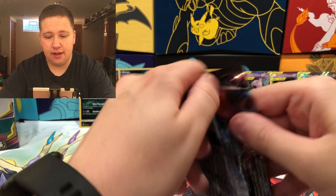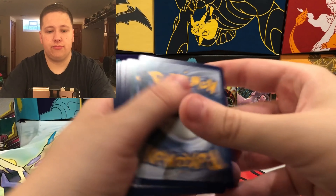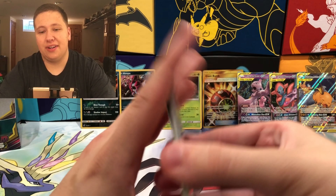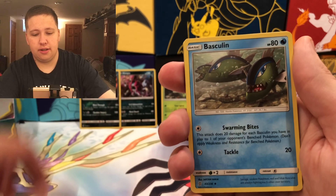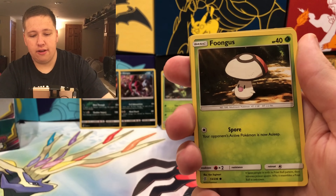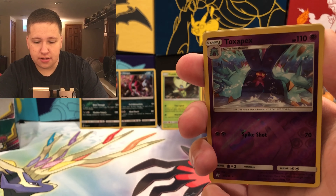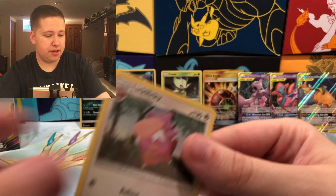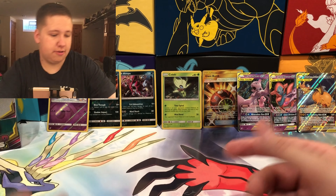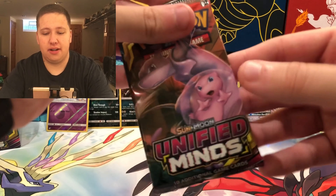Pack twenty-one. Already happy with this box from the pretty cool Secret Rare, the Mew and Mewtwo, and the Alolan Raichu Alt Art. Basculin, Snover, Dratini, Foongus, Honedge — we have something good, ladies and gentlemen! A Toxapex Reverse Rare, and then a Lickylicky Regular Rare. I thought we had something good, but I was wrong. Probably something with the lighting that made the back card glisten a bit more.